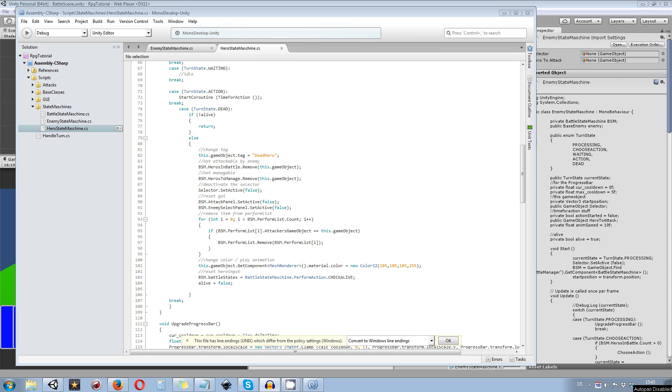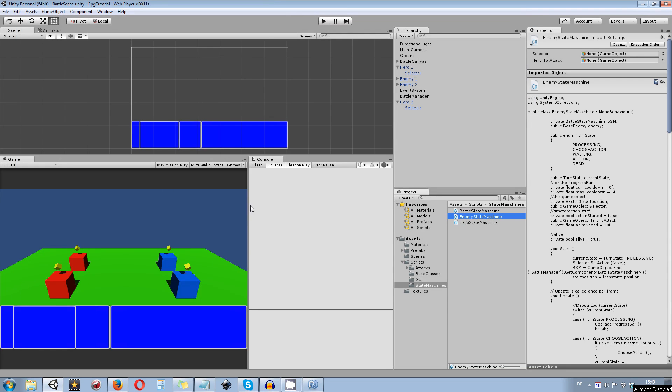Hey guys, my name is Octoman and this is part 20 of my turn-based battle system tutorial. In this part we're going to take care of the perform list again, because if you may have noticed when you're going to attack a hero with one enemy which is going to die, and the second hero already has the same target, we would actually attack a dead enemy, which is not what we want.